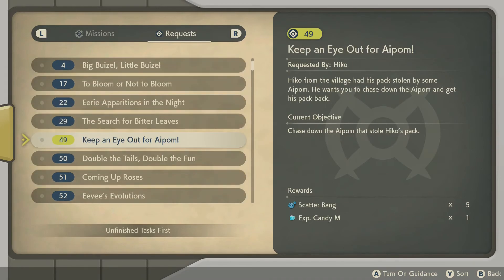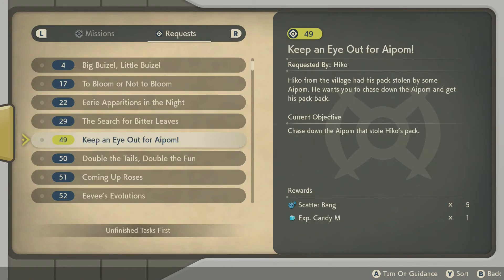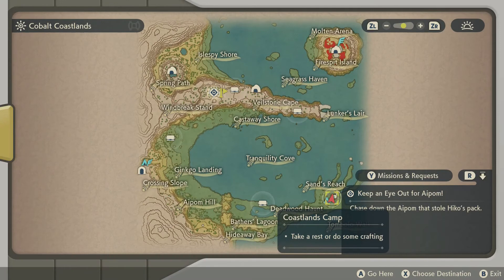Let's see... wisps? No, that's a shiny Pokemon. Yep, a shiny. Chase down the Aipom — yep, I can do that now.